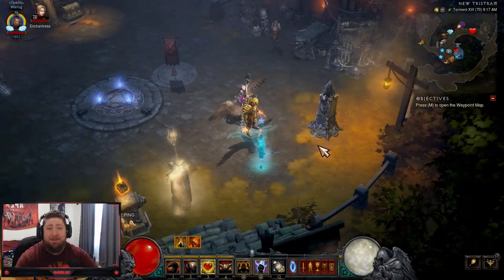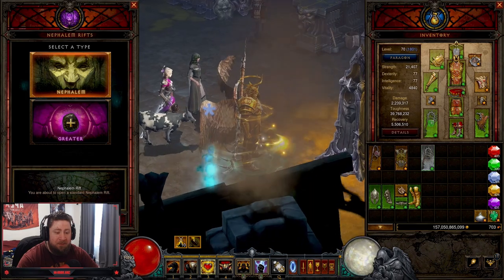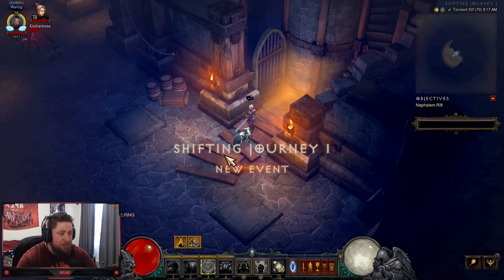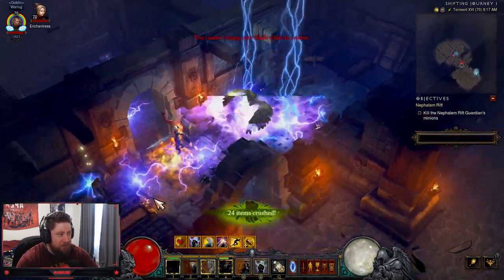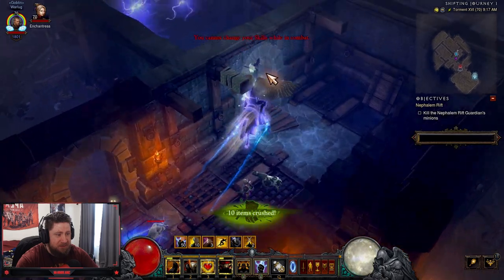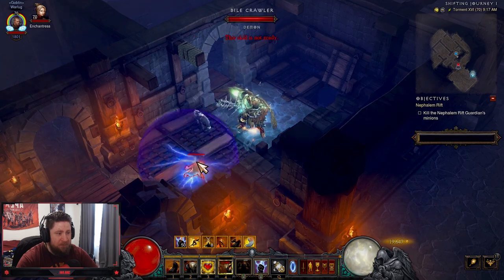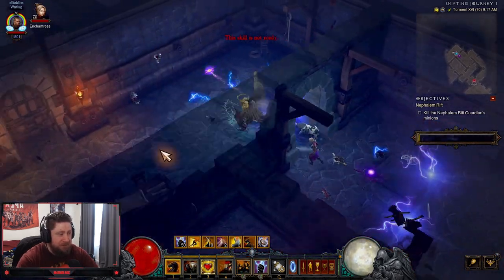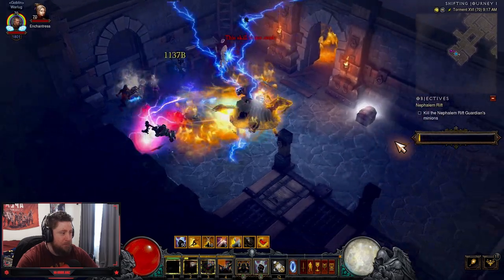Next up is the Crusader build. I absolutely love this — we'll talk about it more in other videos. This build is going to be so amazing if you're a Crusader main for next season's T16 farming. The build is super fast and plays on the premise of using your horse to get around and destroy things. It's been a solid build from Season 27 and being able to auto-cast things has made it really great. The mobility on this build is just really really strong.